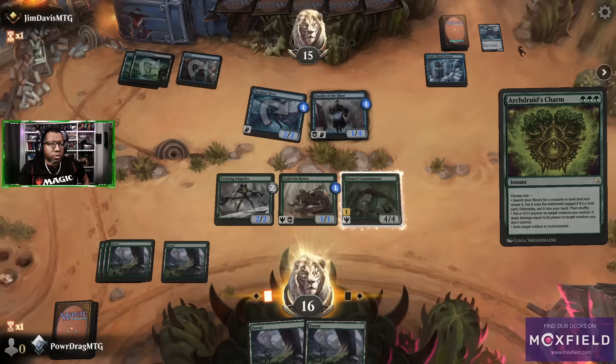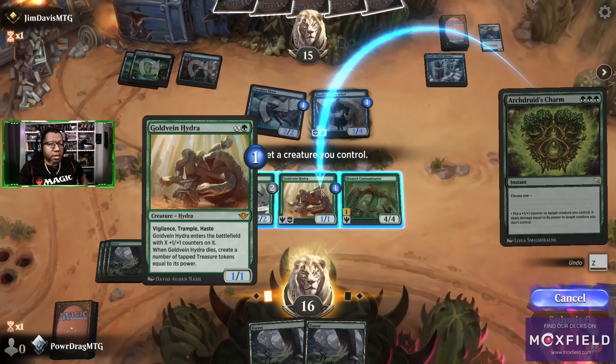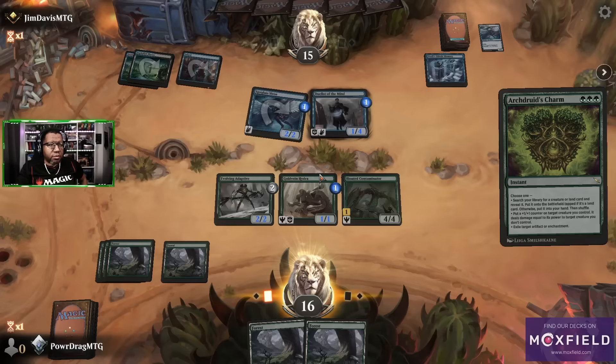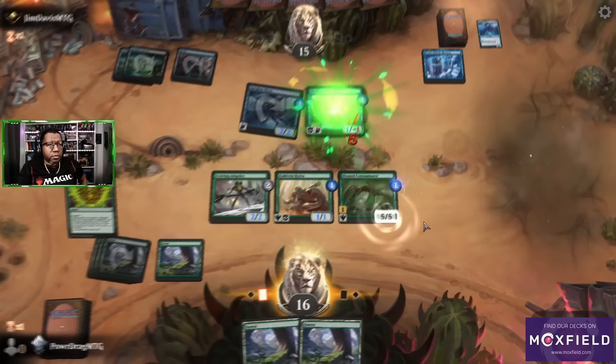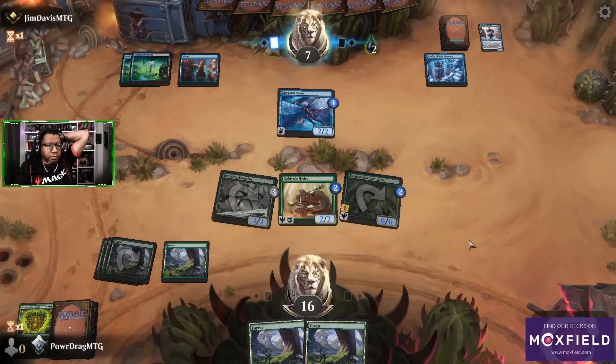Trying to think how I get the most value — if the Bloated Contaminator dies... oh no, we can't do that. We have to put it on the Contaminator; we can't kill anything. Well, never mind, we don't get a choice here. Alright, Nissa's at seven — we get to juice some things. We need to top deck something good because all we got is lands.